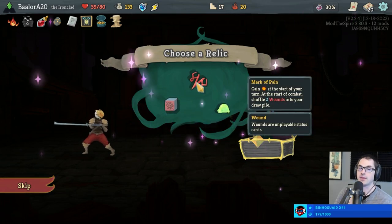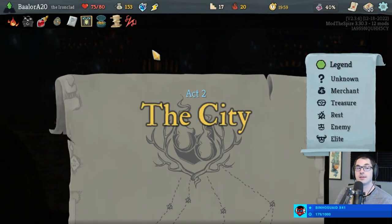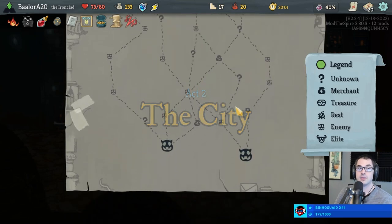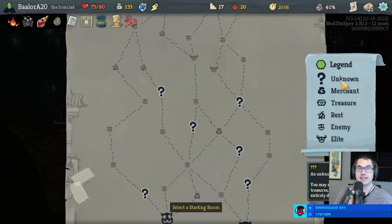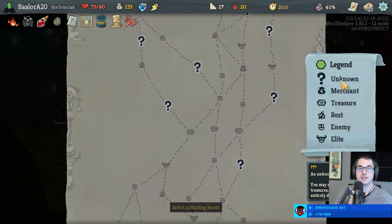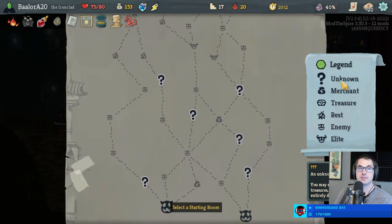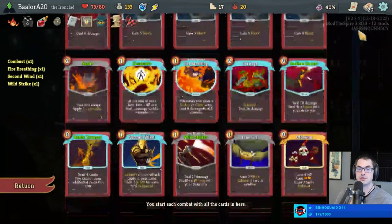I think I'm going to take the Mark of Pain here. We're going to have lots of Wounds — we're desperately looking for an Evolve or something. I think we're going to have some weird draws. I would like to take a large number of events this act if possible, to try to find vampires — friendly vampires who might be able to offer us some sage advice if nothing else.